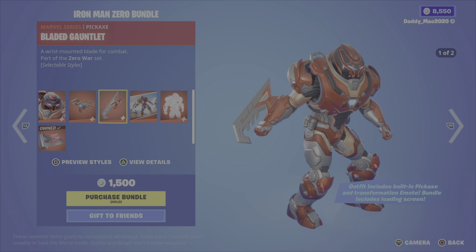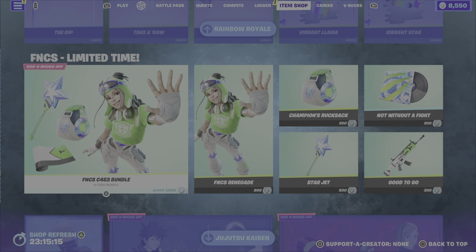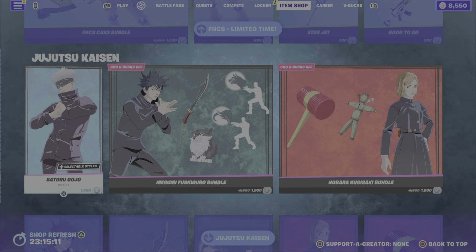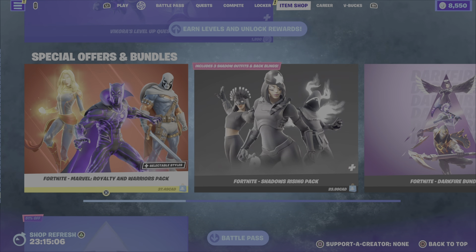And as if that wasn't enough, that is it for tonight's item shop refresh. From previous nights we still have all of the free Rainbow Royale items — two rows worth of stuff, get them while you can. We also have the FNCS Renegade bundle, the Jiu-Jitsu Kaizen, Becky Lynch and Bianca Belair, and the Level Up Quest Pack.